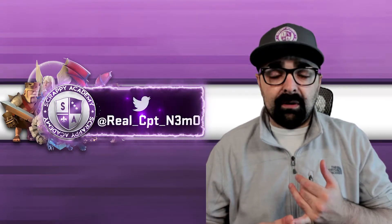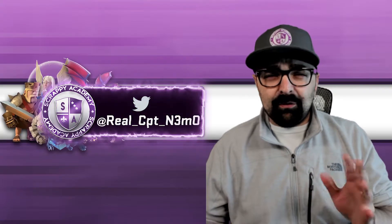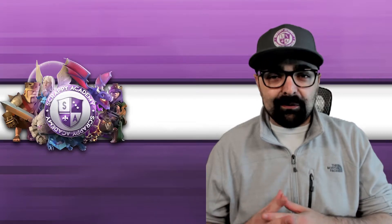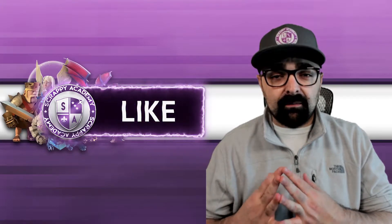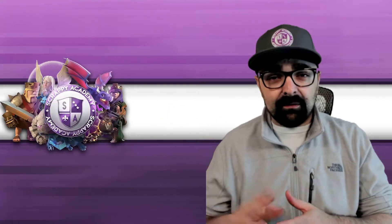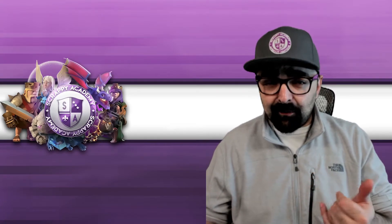Most of the time, I max out my troops and my heroes because the hero levels aren't that big of a bump. Then I usually just need elixir — whether it's for my Grand Warden, because that's an extra hero you get at Town Hall 11, or it's for my walls. Now, as far as gold goes, you can use these strategies to gather gold as well, because it doesn't cost any gold to cook the troops.